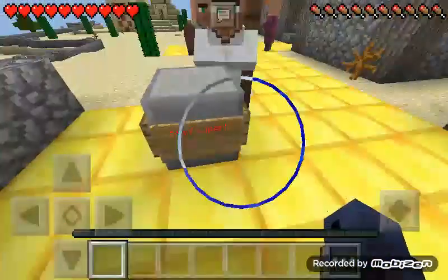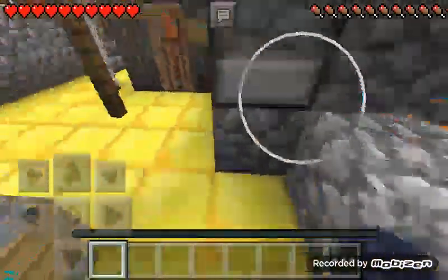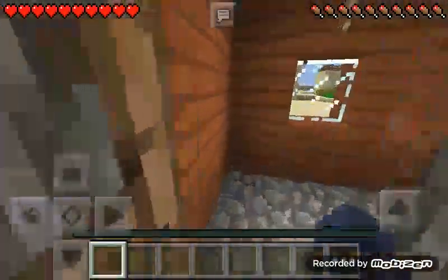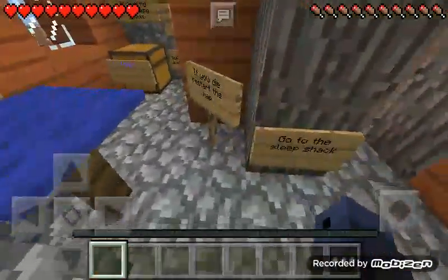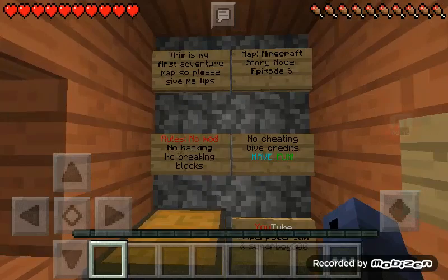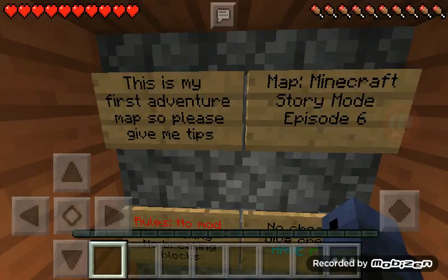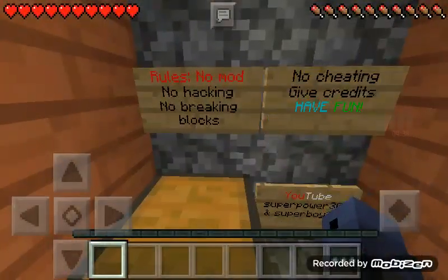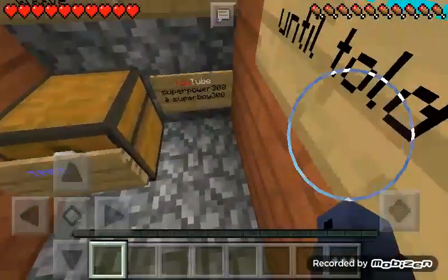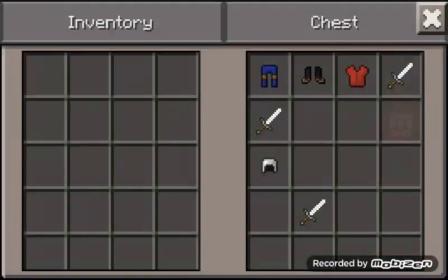Oh, isn't that one Made and that's Jack Frost Minor, Pink Noodles, Popular MMOs — oh that's cool! Okay, go in here. Oh, this is nice. I don't think I was supposed to read that yet. Rules and stuff: this is my first adventure map so please give me tips. Map: Minecraft Story Mode Episode 6. Rules: no mods, no hacking, no breaking blocks, no cheating — have fun. Give credits to my YouTube channel: Power300 and Superboy300.